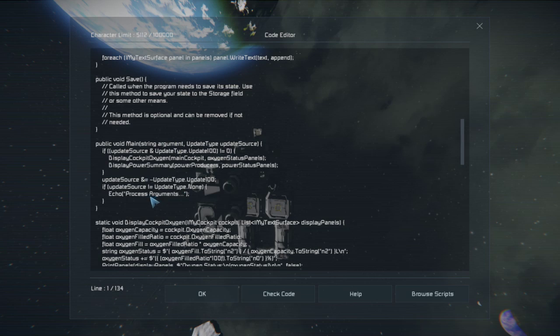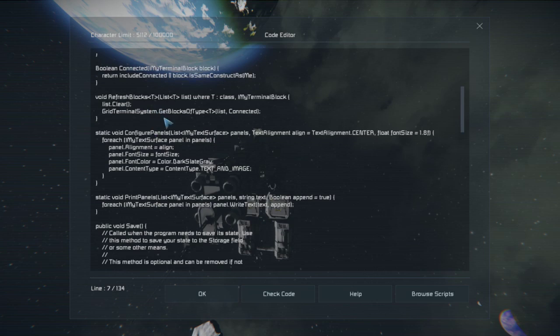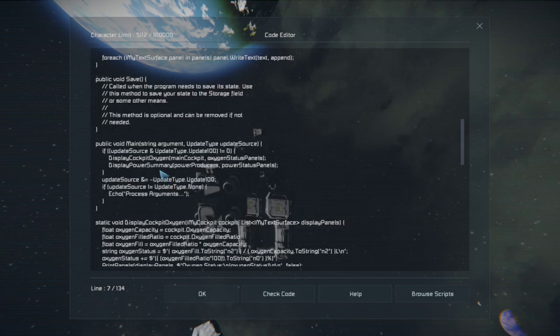That was all to lead into another reason why I wanted that refresh blocks function — because if we're running arguments, one of the arguments we're going to do is flipping this include connected flag so that we can get the statistics for everything that's connected to the grid this is running on, not just the main grid, not just the colonizer, but for the mega miner and the industrial complex as well. If we flip that bit and run that argument, we'll want to refresh blocks to get all the stuff attached here.